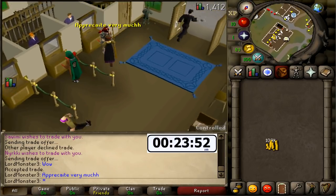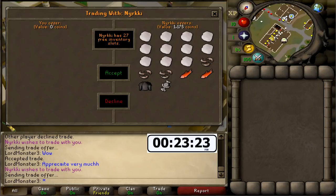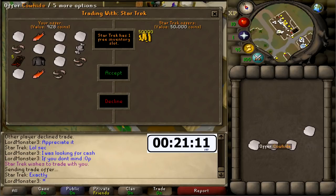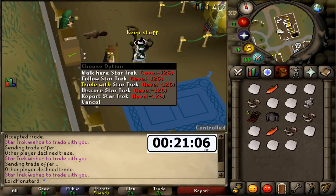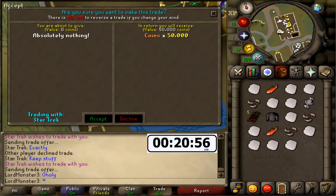I'm just gonna tell him I appreciate it. Holy shit boys - 23 minutes to go, 358k in the bank. This guy just came up to me and traded me again - why does everybody do this? He's just giving me the stuff back. We've got 'Star Trek' trading us - nice name. He just put 50k in the trade, said 'keep stuff.' Guys, everybody's telling me to just keep my stuff and then they're just giving me money.